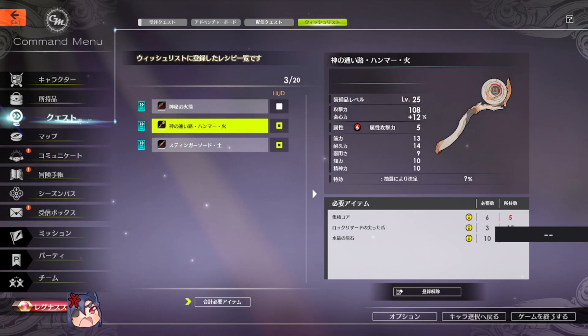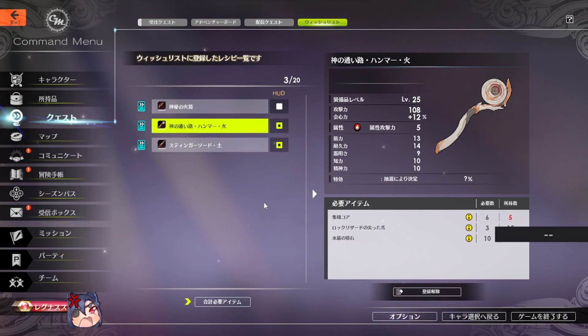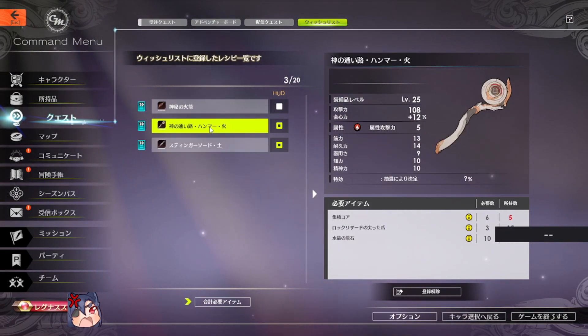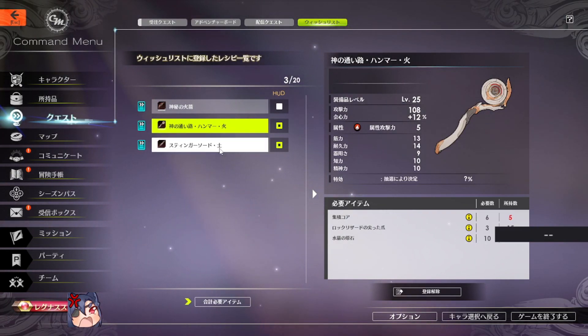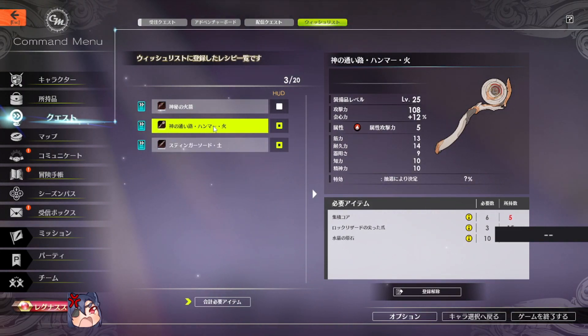What is up everybody, Yellow Dot here. Today I will show you how to get materials for both level 25 weapons — the fire weapon and the earth weapon. There are two weapons here, as you can see, the fire and earth. I will go over both weapons and we will start with the fire weapon.